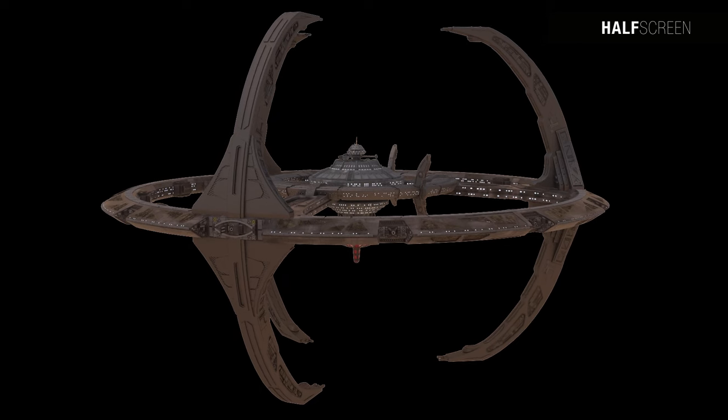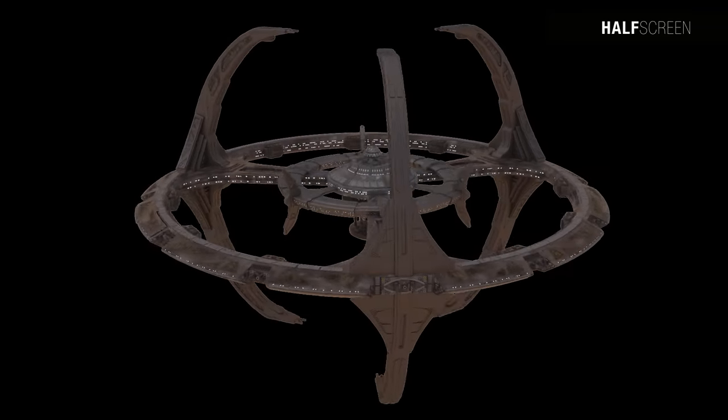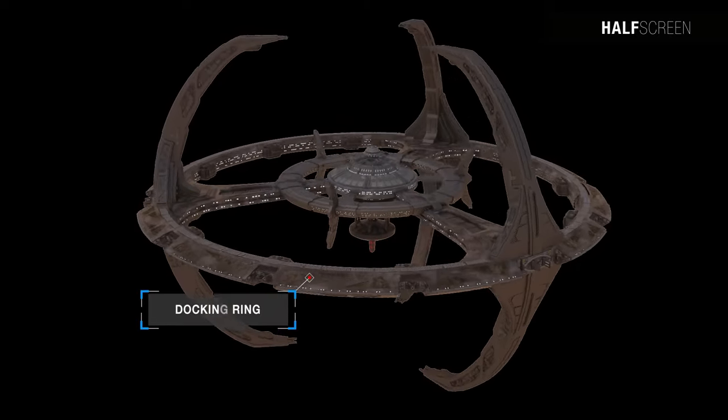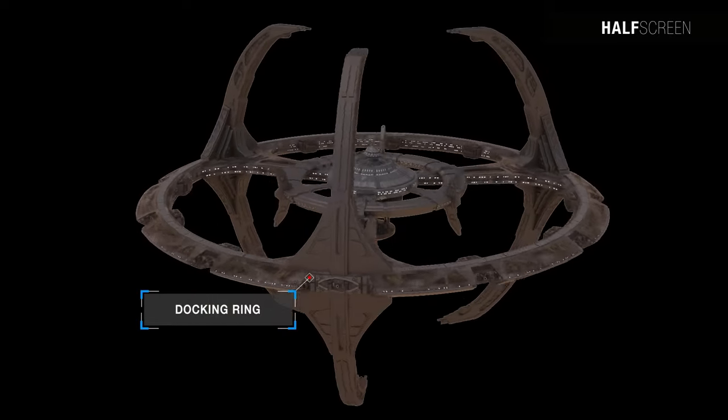The bridges were then built out to their fullest extent and the docking pylons took shape around them. The pylons were completed by the installation of ore processing equipment, leaving only the construction of the outer ring — known as the docking ring — before the station was fully formed.